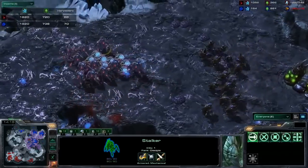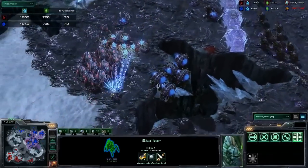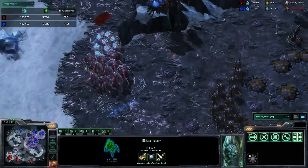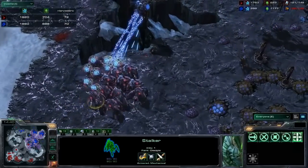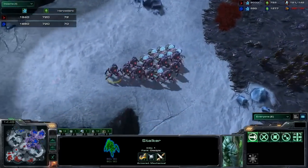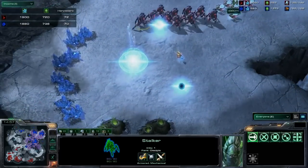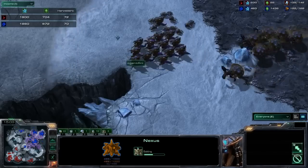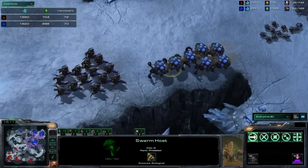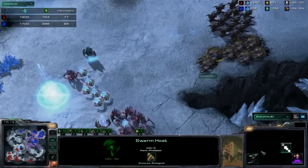The Protoss player is moving around the center of the map, but the Zerg is ready with hydras on creep — meaning they move very fast. A huge swath of swarm host locusts pops out. The swarm host locusts take 25 seconds for another round to pop out, so briefly the Protoss player can retreat as the locusts evaporate — but another round is coming soon. The stalkers and sentries are forced to completely abandon as the Protoss player now establishes his fourth base.